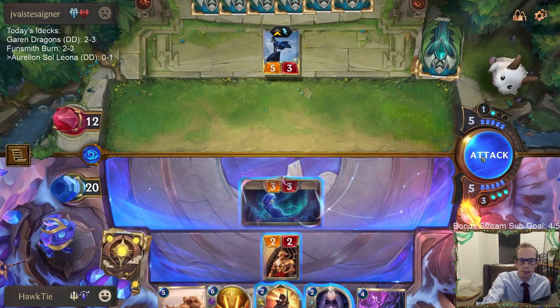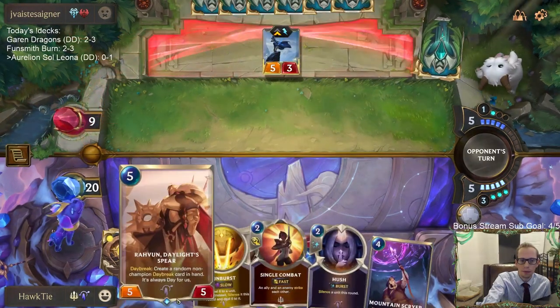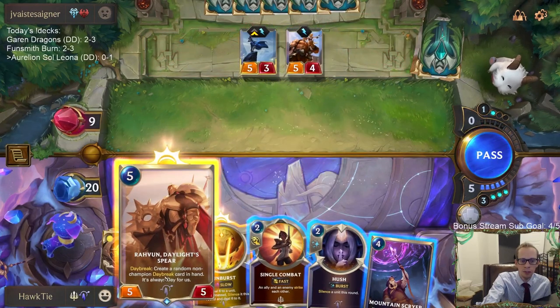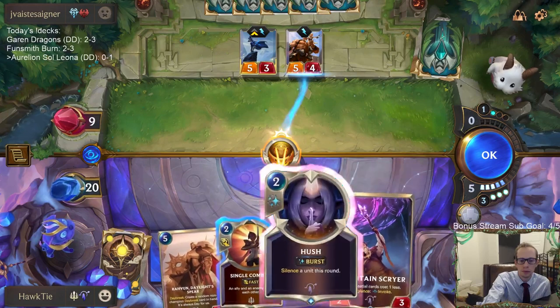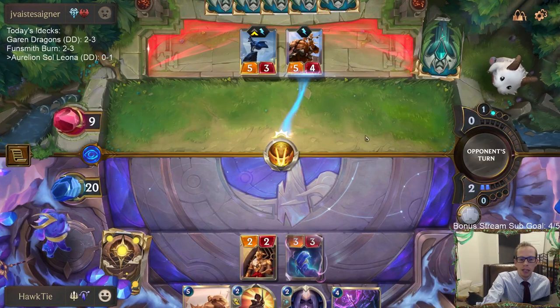Let's simply attack for three, try to put them down to nine. Kato's very scary — I think it attacks for a ton.